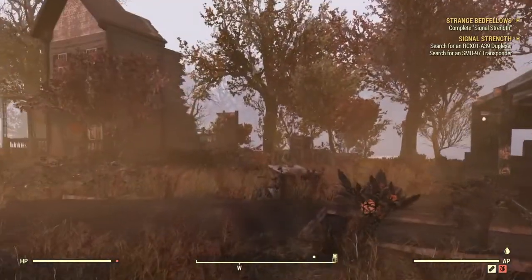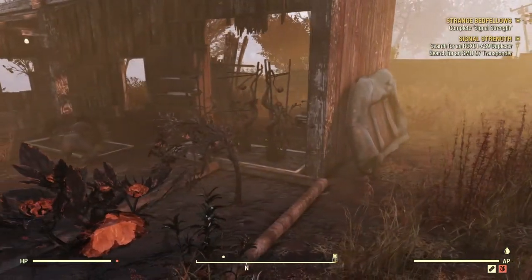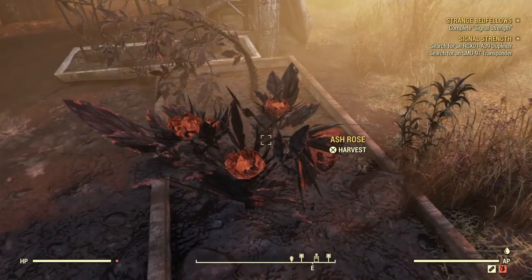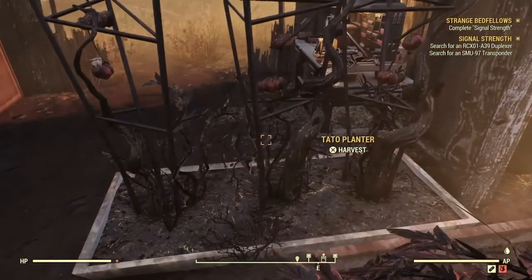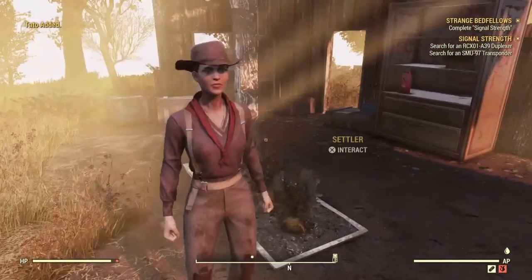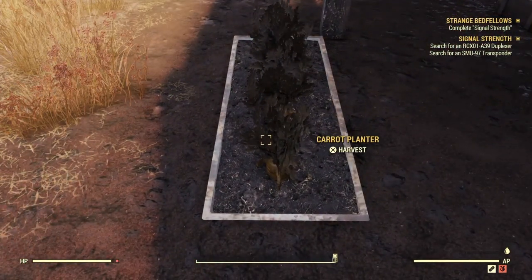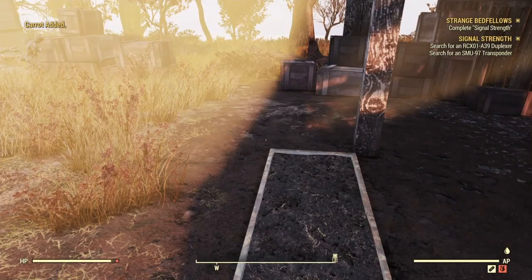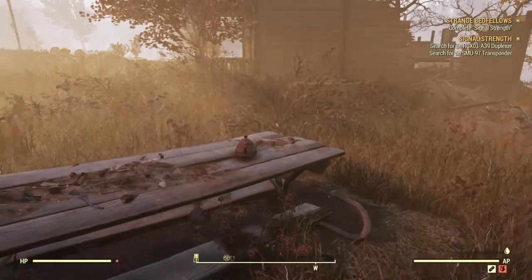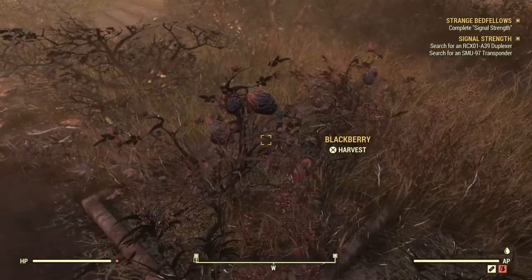Sometimes there's a farmer or settler here, and just inside the gate are some crop plots. You'll know you're in the right area because there's ash rose rows here to harvest, and right next to it is the tato plant. Grab that, and right next to that is going to be the carrot planter. Grab some carrots, and just beyond this picnic table is the next crop — the blackberries.